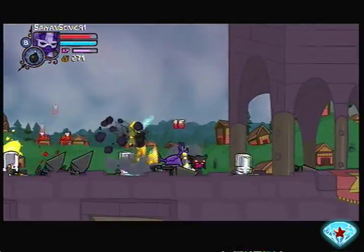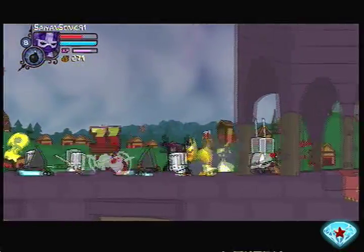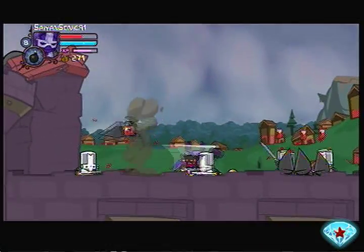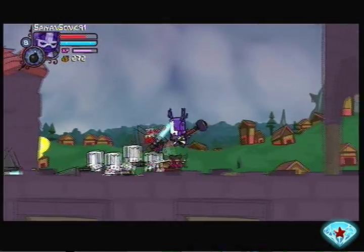If you're close enough to a grounded enemy, you'll do the stomp — not the strongest of attacks but it can help out in a pinch. Also, the bombs can hurt you and your enemies, so be careful. I'm being really informative in this.